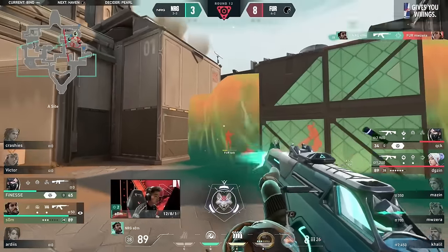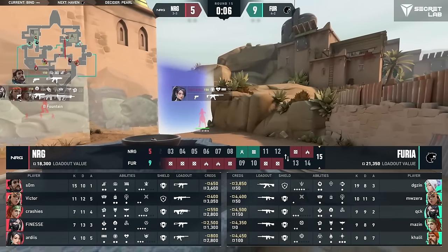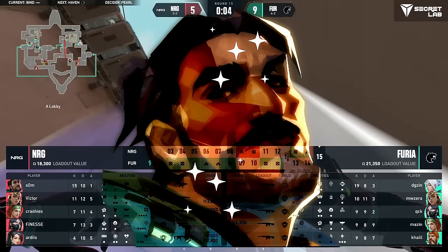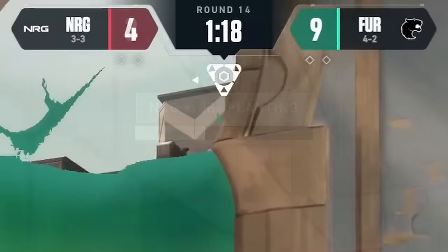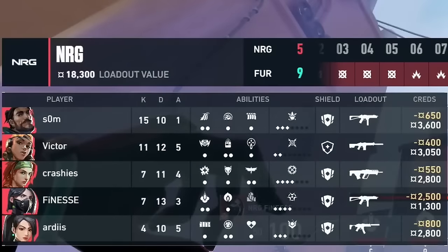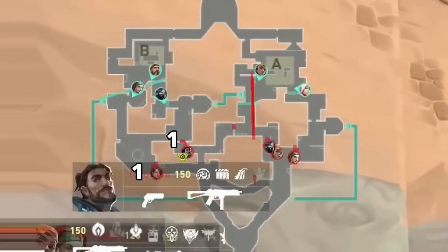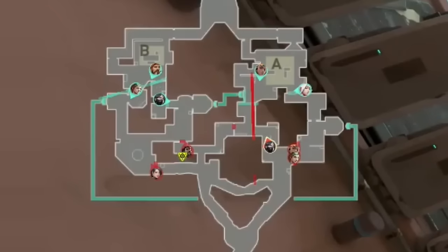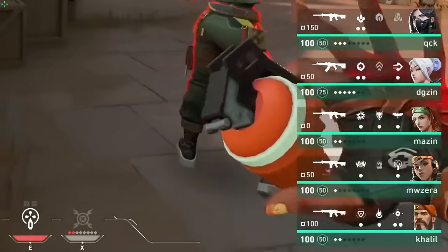Energy are now on attack and this is where Harbor shines brightest. They won the pistol round and the round after, and if they can pull out this bonus round too their chances of coming back are looking really good. Their plan this round is to start in a spread 1-1-2-1 default but they're quickly grouping up near A short, with the Skybrid applying some pressure in shower. Furia are in a 2-3 setup and plan on anchoring sites with their much better weapons.